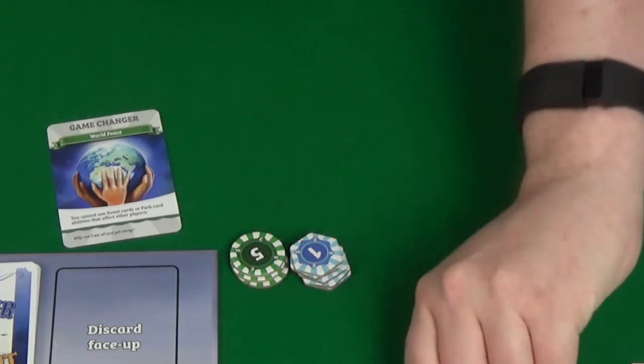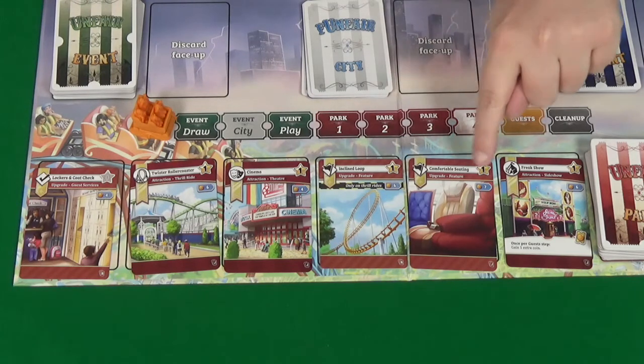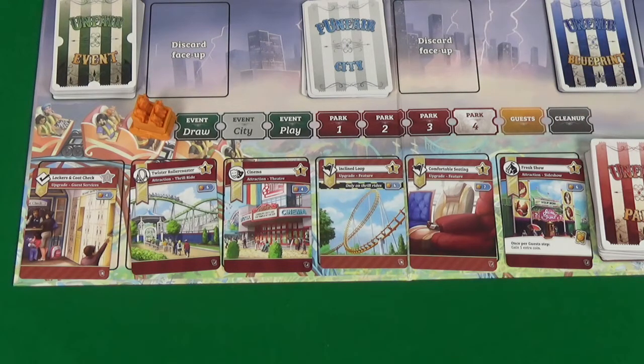Let's take a look at the market before we kick things off. We have lockers and coat check (an upgrade), Twister Roller Coaster (a frill ride attraction), a cinema (a theatre attraction), an inclined loop same as we have in hand, comfortable seating same as we have in hand, and a freak show which is a side show attraction — once per guest step you gain one extra coin. And so our first player is going to be Pixel.